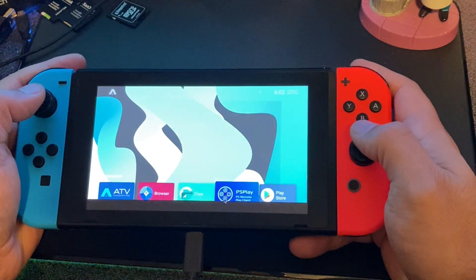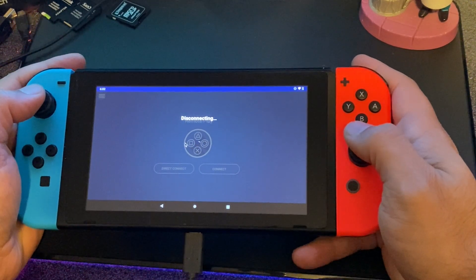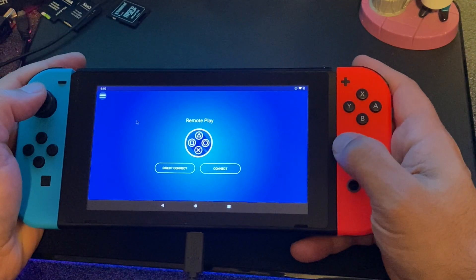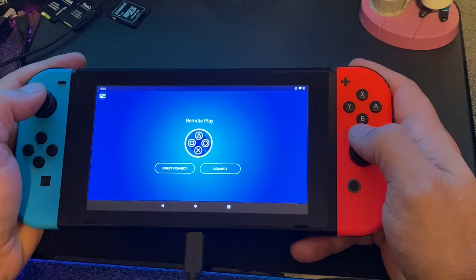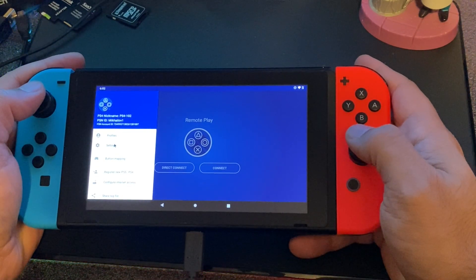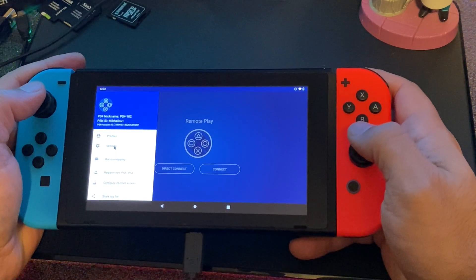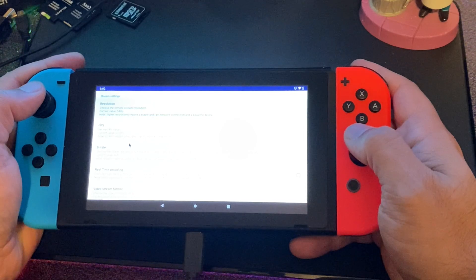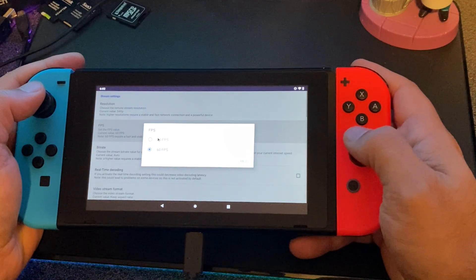I do a lot of PS4 Remote Play on Android devices, and I found that the stock app just doesn't stream that well. So I'm actually using a paid app from the Google Play Store called PS Play — I will put the link in the description. We're going to tweak a couple of settings to make our experience as smooth as we can get it. I do need to apologize, I couldn't get the camera to focus on the screen as well as I'd have liked, so I'll put directions in text on the video as well. Let's go into PS Play settings via the hamburger menu on the top left.